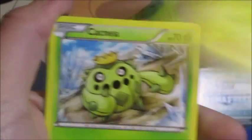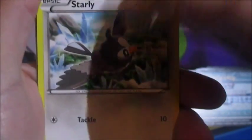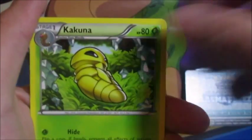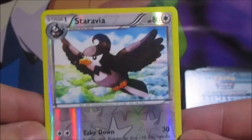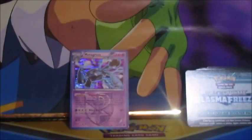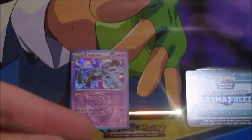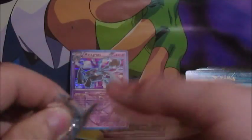Let's see what we got — Voltorb, Pachirisu, Cacnea, Hoothoot, Snarl, Frozen City, Onix, Kakuna. The reverse is a Staravia, and the rare we have a non-holo Beedrill. Let's go — we need to get a lucky pack, let's get it.